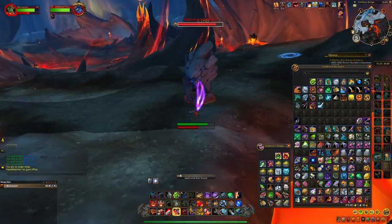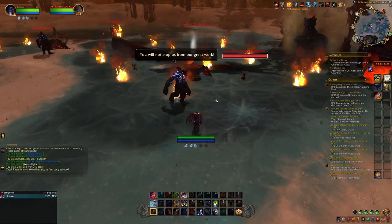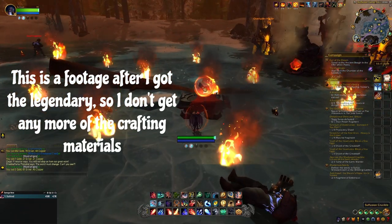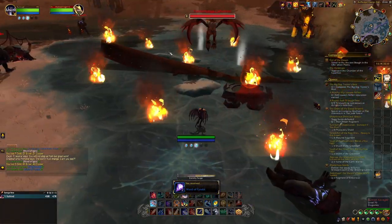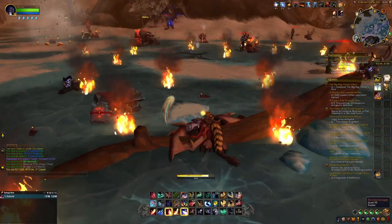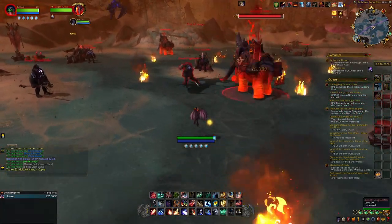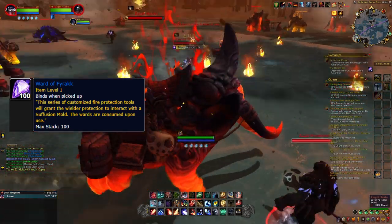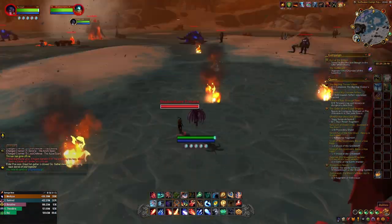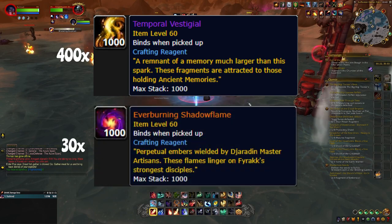Now to the materials you cannot buy. Let's start with the Temporal Vestigials and Everburning Shadowflame. These can be farmed from the Farrakh Assaults. Each week Farrakh will assault either the Onaran Plains or Azure Span. There will be many Jiaradin forces, which after killed will have a chance to give you the Ward of Igira. You need 5 of these to summon a rare which will give you Temporal Vestigials ranging from 2 to 8. They also drop Everburning Shadowflame but with a lower drop chance. After you summon the rares, you receive Ward of Farrakh. You need 5 of these to summon the Forgemaster, which can also drop both materials. You need a total of 400 Temporal Vestigials and 30 Everburning Shadowflame.